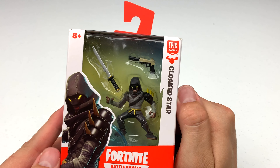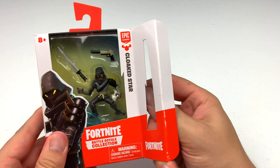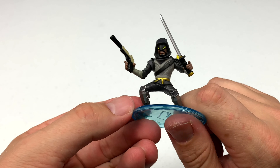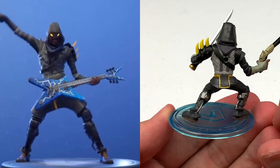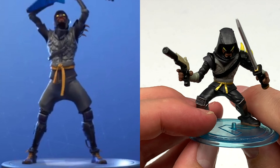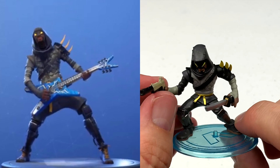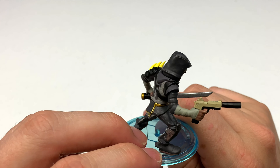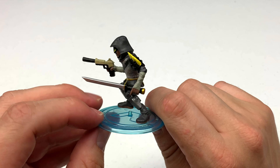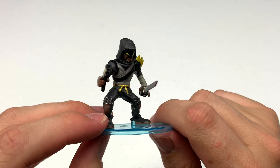Next up is the Cloaked Star — what a mysterious looking character. He's got a katana and a silenced pistol. Cloaked Star has glowing yellow eyes, a black suit with a hood, and some gold spikes coming out of one shoulder. He kind of looks like a cross between a Foot Soldier and the Shredder, both from Ninja Turtles. He has a ninja vibe, kind of an Assassin's Creed vibe. I like it.